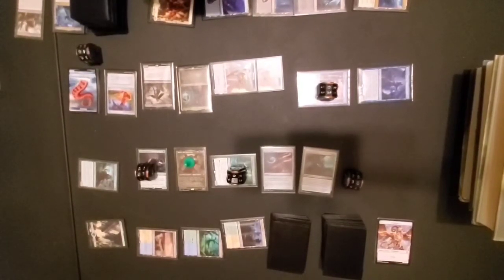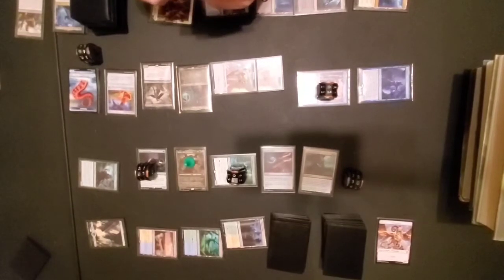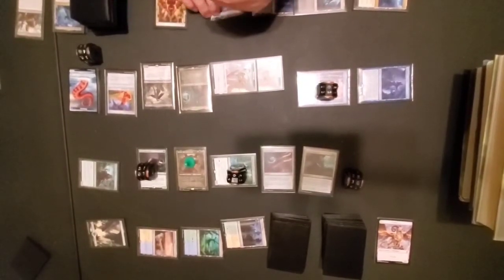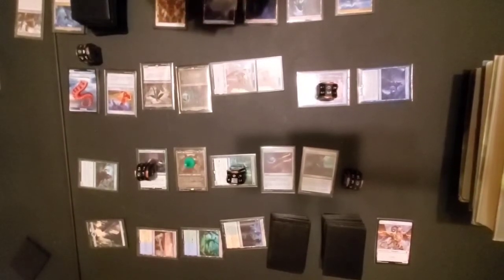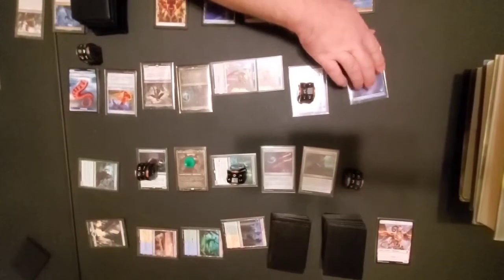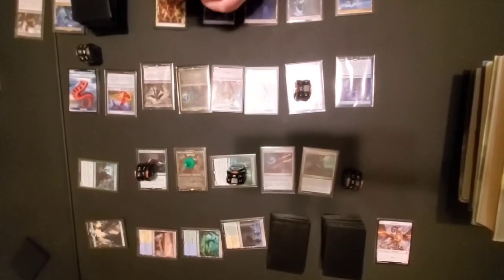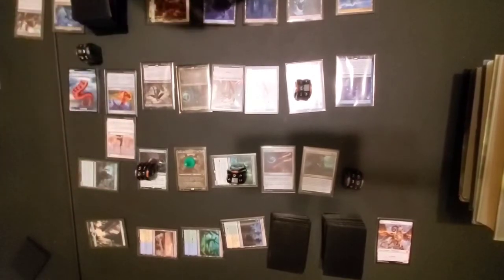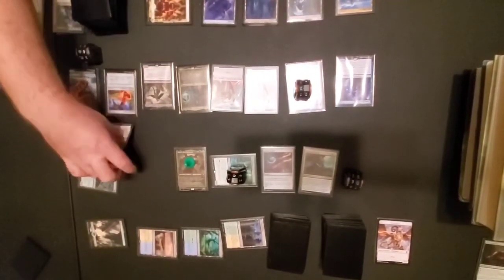This unblockable guy — I'm not liking him, dude. This is pretty bad. I guess that's all I can do. I need like a board wipe or something, but thinking about this — green, white, blue — I don't think there are really many board wipes in here. I'll draw. I forgot to untap these. I will tap these — he exiled my Ooze for life! He exiled my Ooze. That sucked.